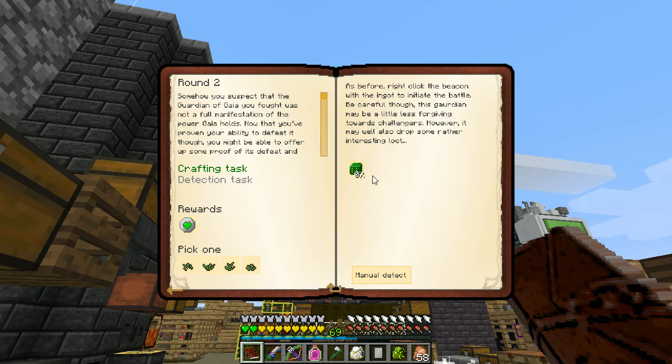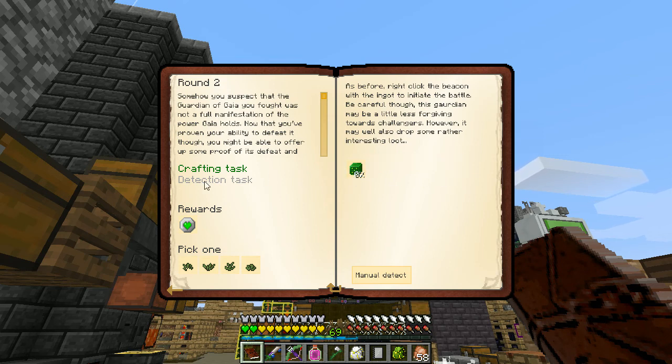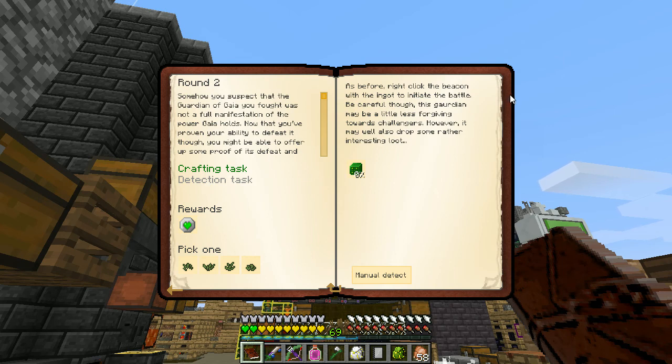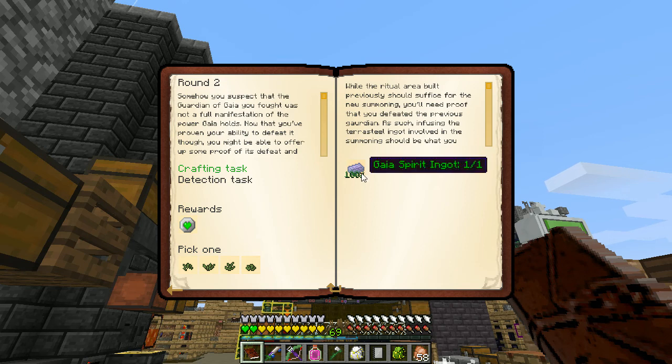What the heck is that - a Dice of Fate? Will of Harem, Will of Cariel, Will of... I don't know what those are. Wait, so all I need to do is make dice? Dice of Fate - it doesn't even say I have to kill the dude. Let's read it: 'while the ritual area built previously should suffice for the new summoning, you'll need proof that you defeated...' - oh where'd it go? Oh - we made the ingot! So I could - oh, I can't pick one.